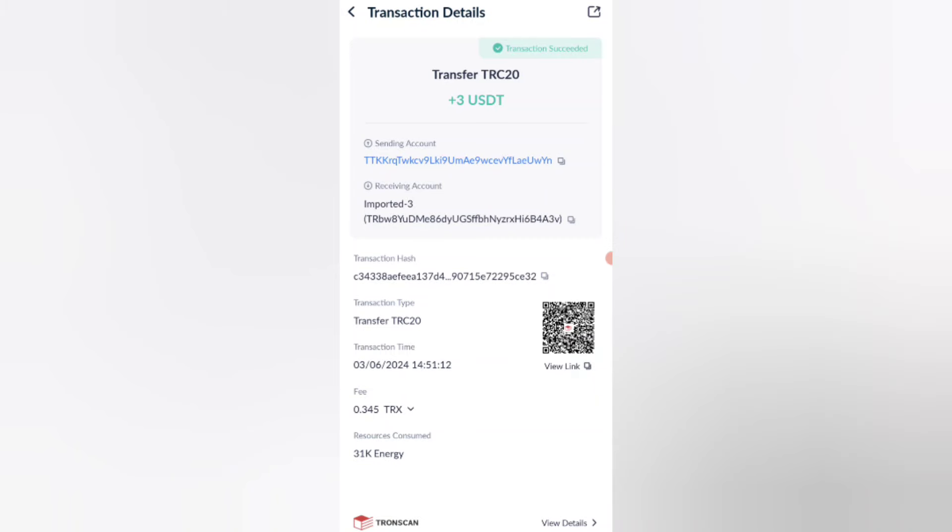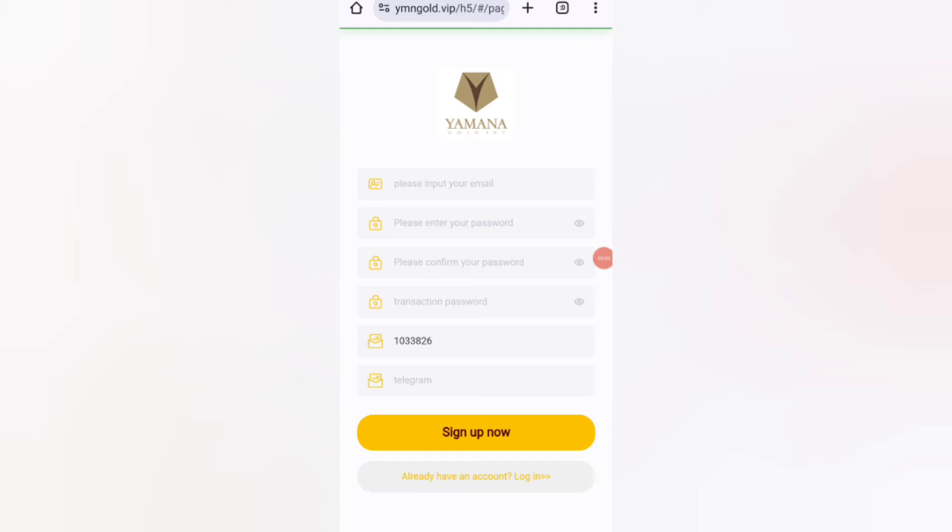Guys, you can see on the screen — 3 USDT is successfully received in my wallet. This is how you can withdraw your commission. Hey guys, welcome back to my new video. Today I will discuss about a new USDT earning website.